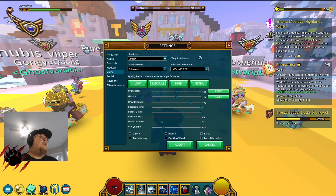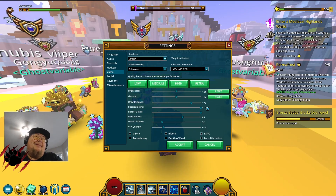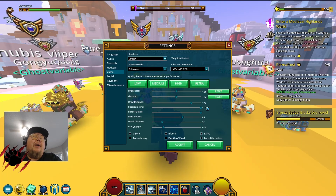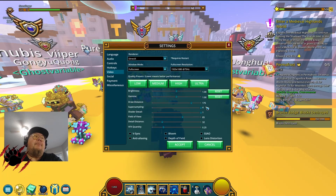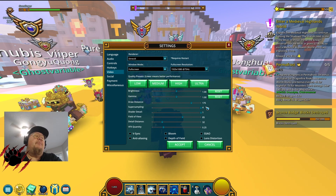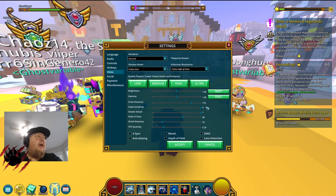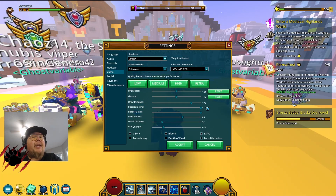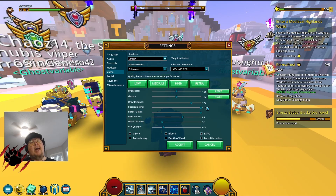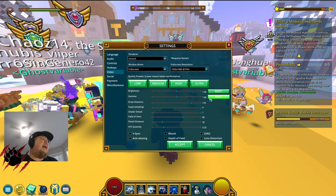The next thing to look at under Video is Super Sampling. Super Sampling is a CPU-heavy process that gives you a higher-resolution-looking image. The higher your Super Sampling, the more taxing it is on your computer. I have mine set to 4, but if you're having stuttering or lag, try knocking it down to 3, 2, 1, or even 0.25. Visual quality will suffer a little, but your performance will go up accordingly.